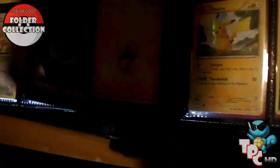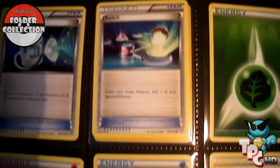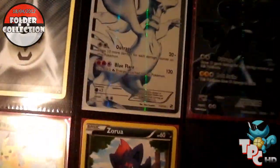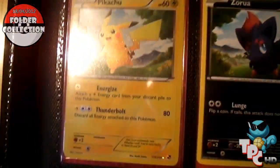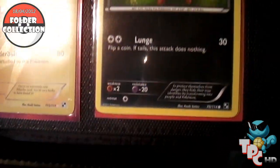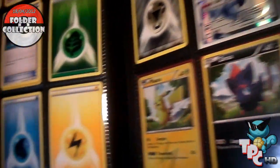All the trainers, then it goes into the energies, then the holo Reshiram and holo Zekrom — which you can't see with the light — the secret rare Pikachu, and there's just a random Zoroark promo which has got the Zoroark promo behind it.